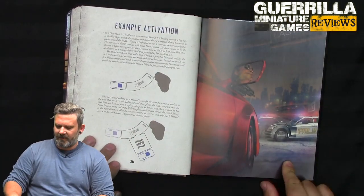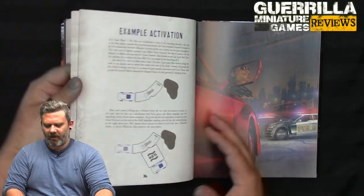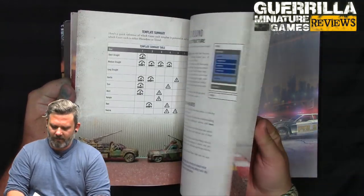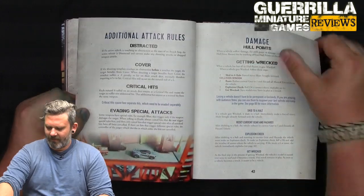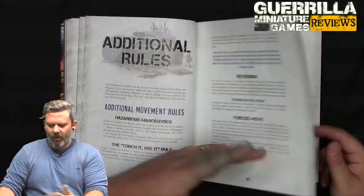There's lots of nice new art — they've included a whole bunch of new art bits and new photos as well, alongside some of the original pieces. A lot of this additional rule content is reorganized — things like reversing, being forced to move, and the 'touch it, use it' rule were in the previous rulebook but are now reformatted to make them easier to find.